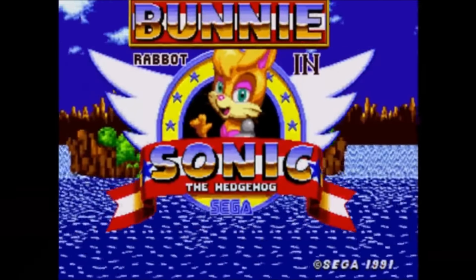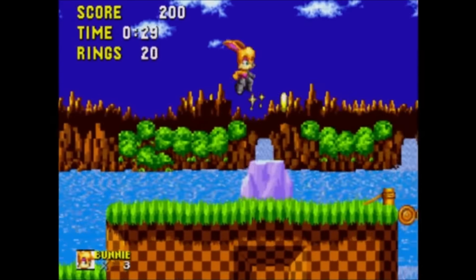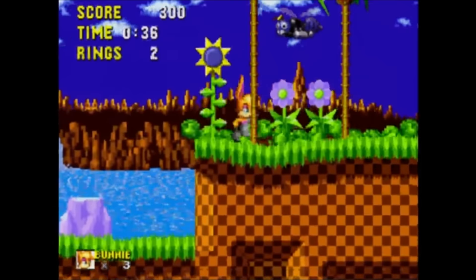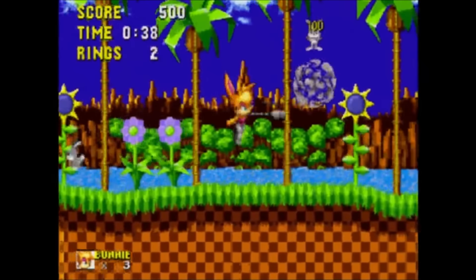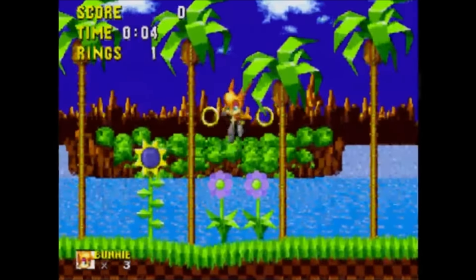Finally, we're looking at Bunnie Rabbot in Sonic the Hedgehog. This is a simple character hack that puts you in control of Bunnie Rabbot. The big differences in gameplay are that Bunnie can't curl up into a ball, which means you have to attack with your cybernetic arm. Bunnie also has an additional hover ability that can help get you out of scrapes.